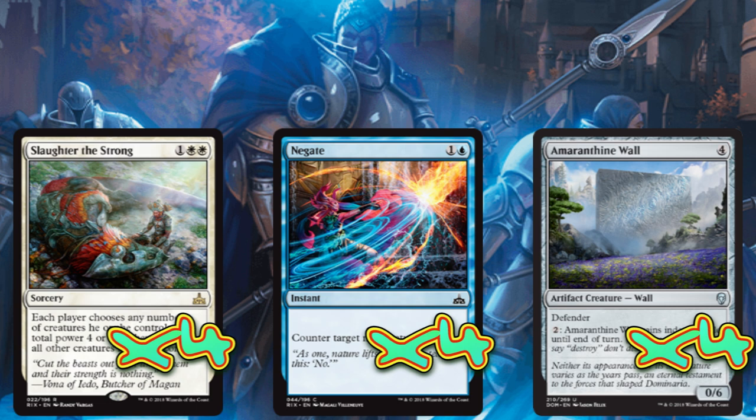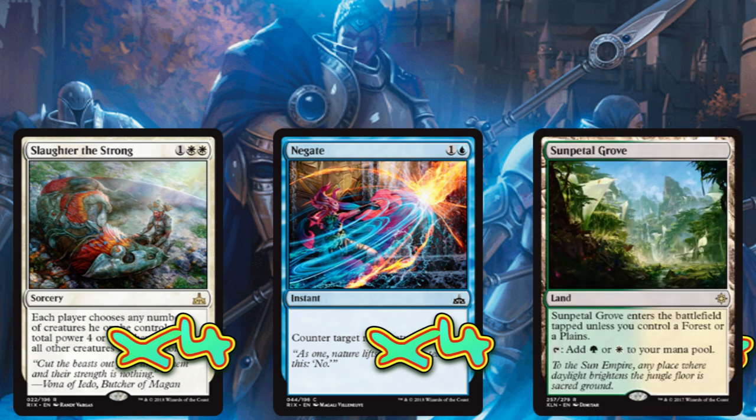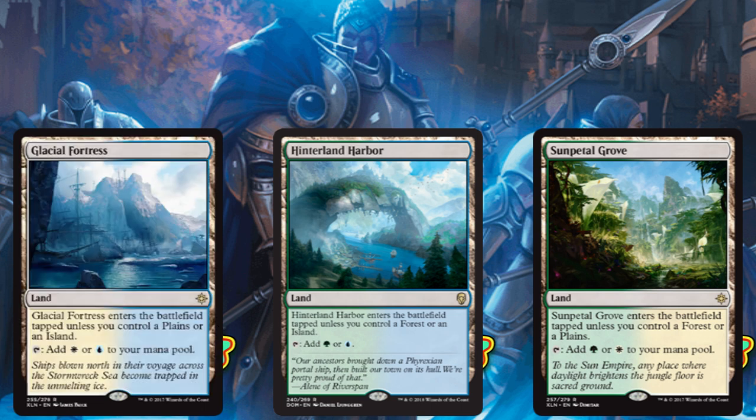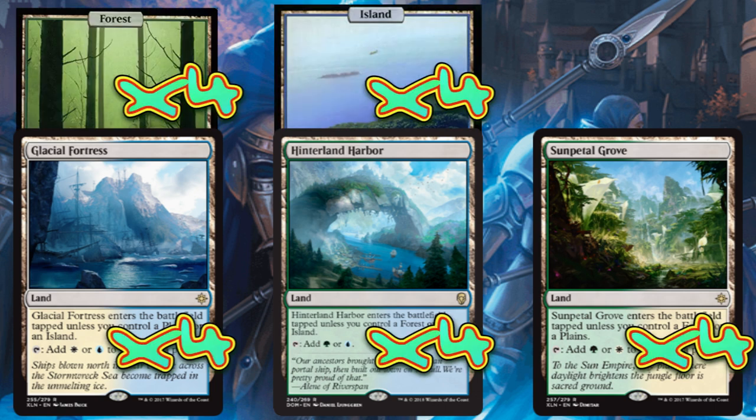For our lands we're going with 4 copies of Sunpetal Grove, 4 copies of Hinterland Harbor, and 4 copies of Glacial Fortress to make sure our color fixing is balanced, finishing it off with 4 Forests, 4 Islands, and 4 Plains.